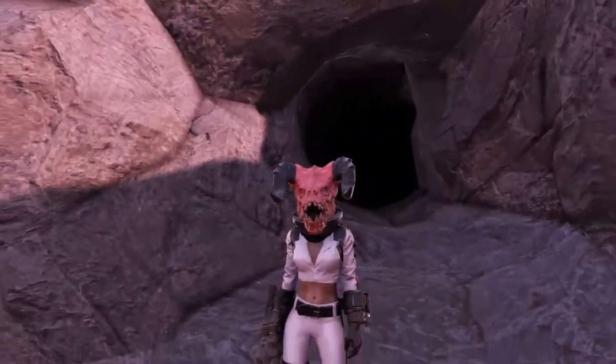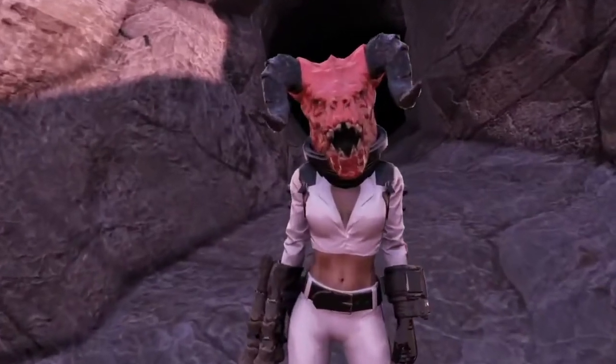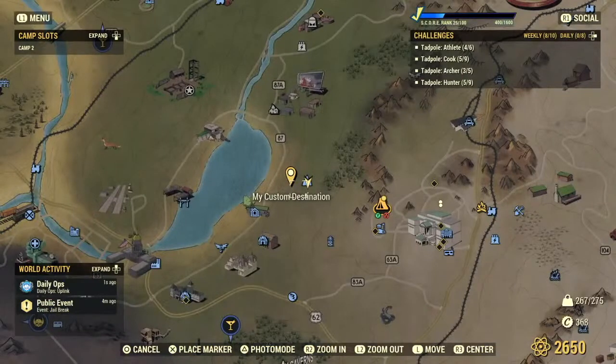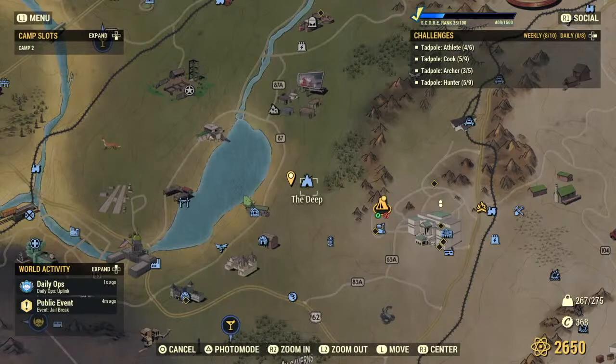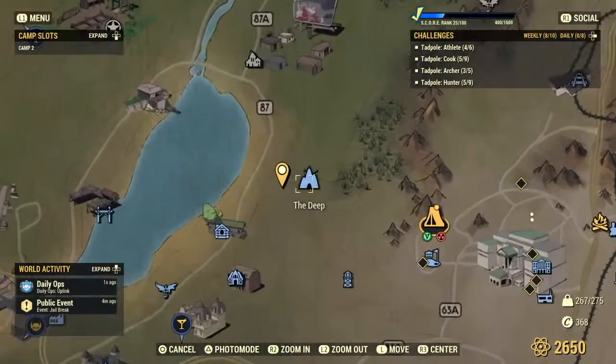Let's take one more look at the map so you can see about where the Deep is located. Like I said, there's this big lake to the west of White Springs — this is where the Deep is located. There is actually a highway that goes around the lake, it's called 87. There are the docks on the other side — I have not marked this location yet. And there's that 87 sign. So that is where the Deep is located.